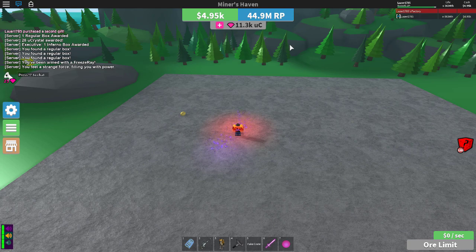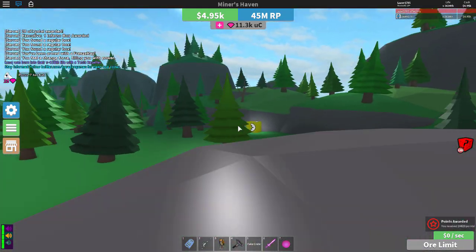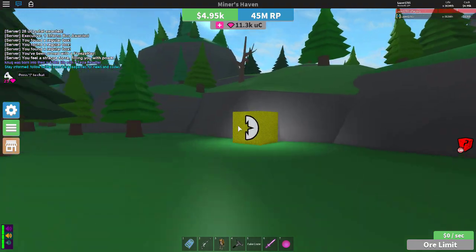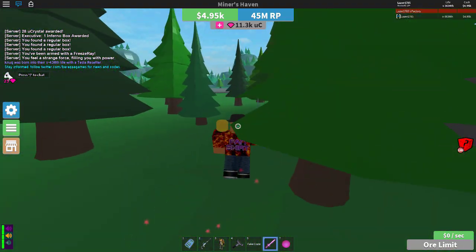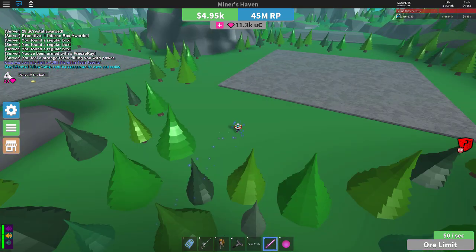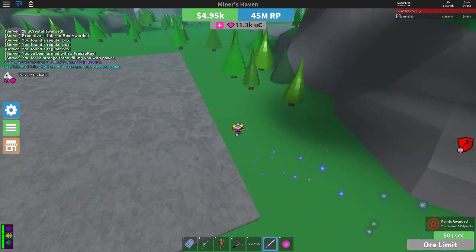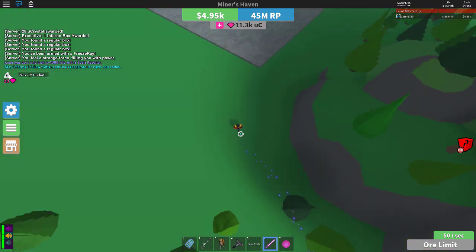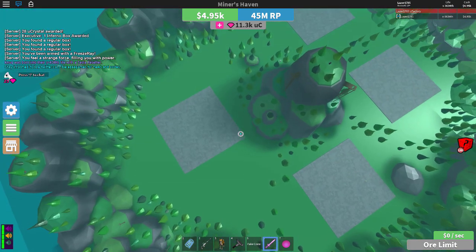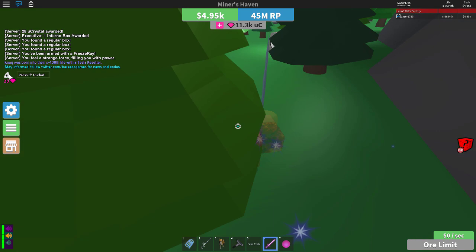The second way how to get boxes is also pretty easy — it's just farming crates. Crates fall from the sky, just take them, and there's a chance there's a box in it. It's really easy. I suggest you use this one. It is free and it is easy, though it's not really fast — it is semi-fast. So it's a good way to farm some crates for boxes.